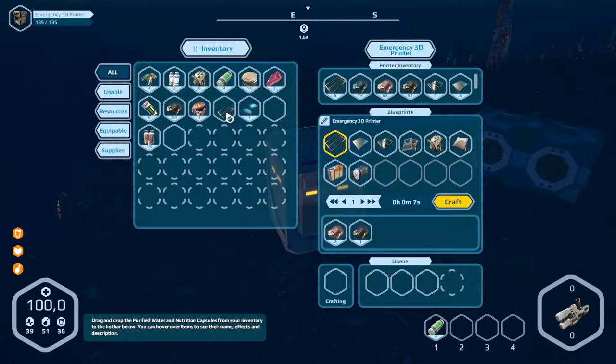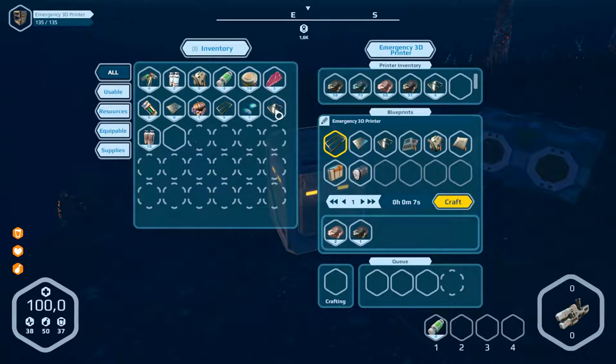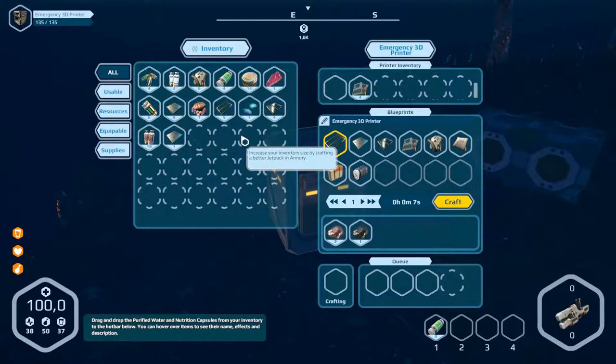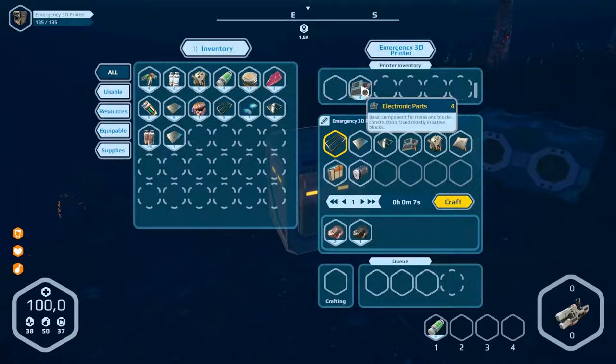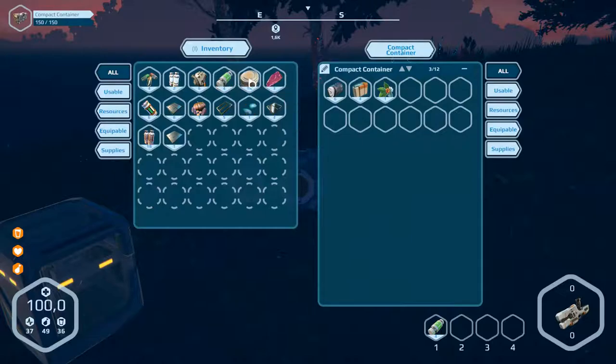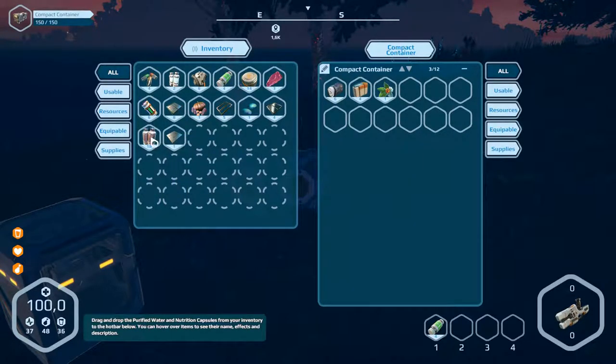Get the frames and put that into the machine. Get the glass parts and this part we can take. The electronic parts are in here so we can't take them. Let's exit and open the container. What can we put into the compact container? I don't know — oh, the water.